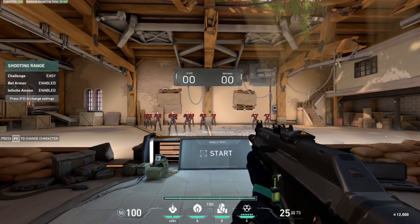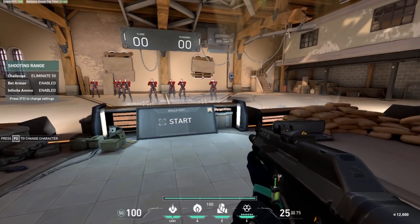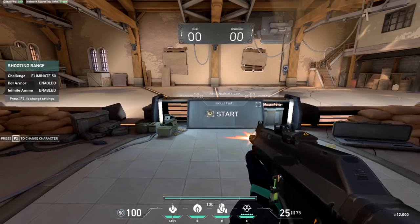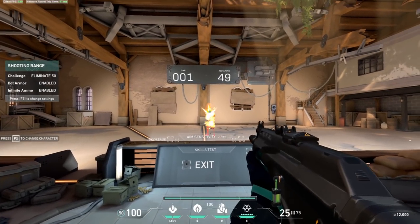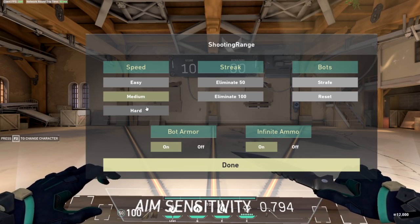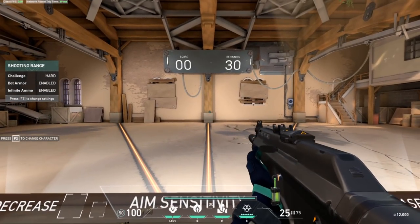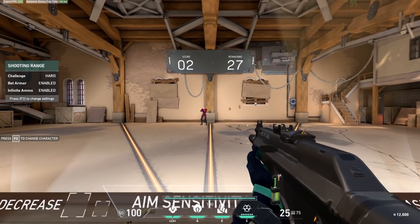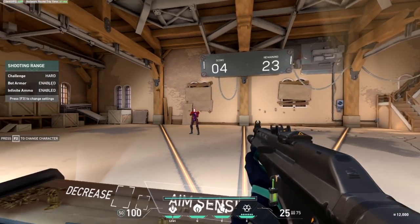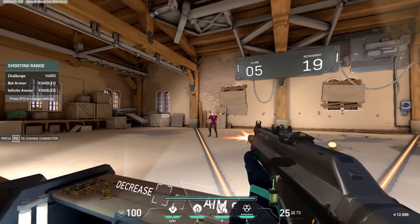Next, set practice mode to Eliminate 50 and try to hit headshots on the bots as fast as you can — do this for 5 minutes to push yourself to develop faster reactions. After this, set bot speed to hard (medium is okay if hard is too difficult), but the goal is to really push yourself. This forces you to flick as fast as possible, honing your reaction times and getting you to trust your flick.